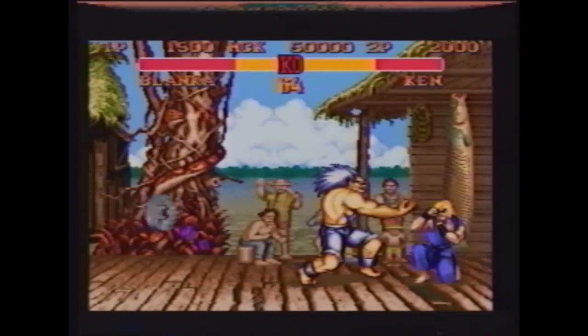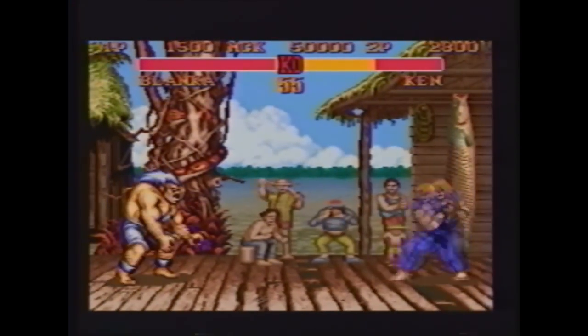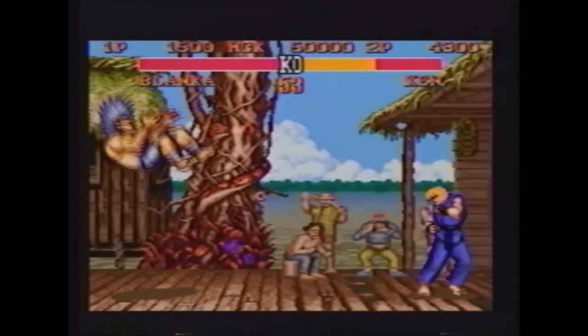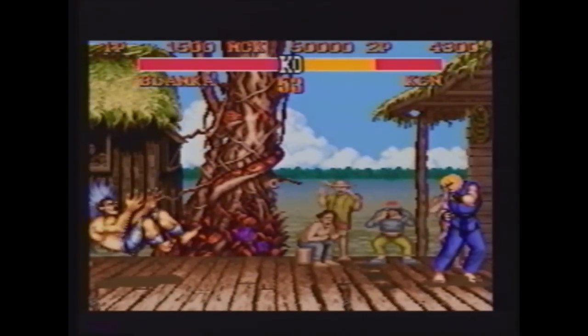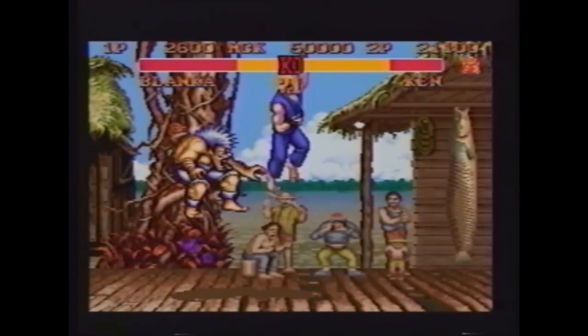You can use the arc of Ken's Dragon Punch uppercut, which is wider than Ryu's or Sagat's, to your advantage. When they jump at you, you can cover more distance than they can. Always keep an eye on the distance, knowing that your Dragon Punch can be a devastating weapon.